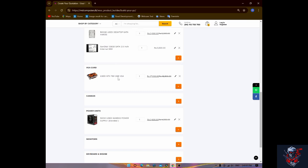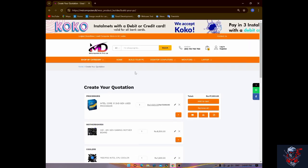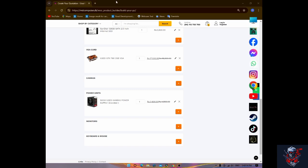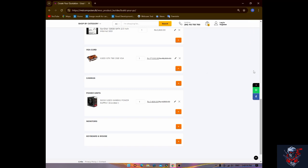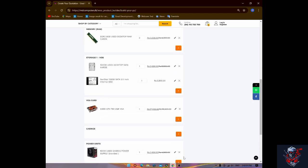GTX 760, 500W used gaming power supply. With the user's game, we can use that setup. I have experience. I need to see more of the game. We can watch the game. Getting the casing — I'm getting normal, no RGB, about 24,000 for the build, giving a brand new name for the link.